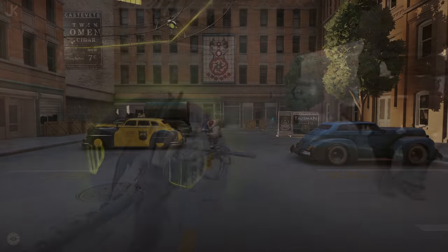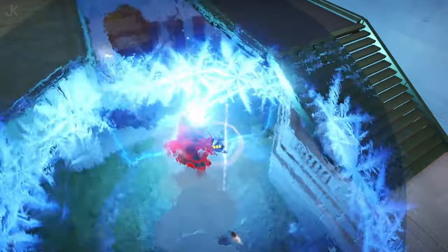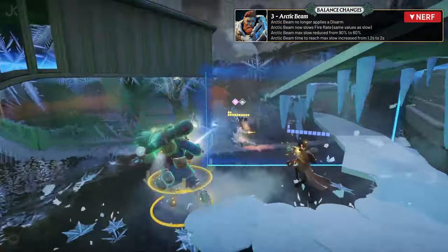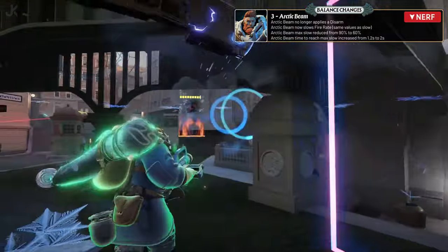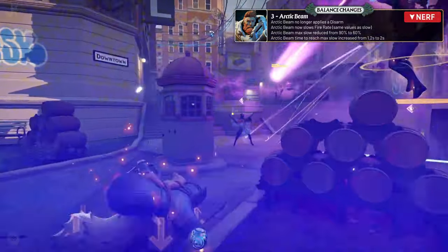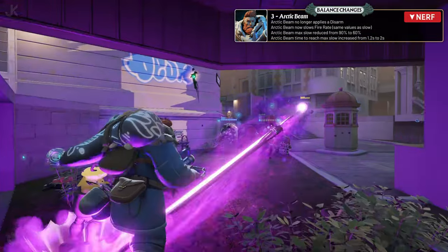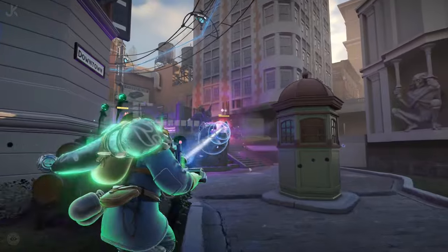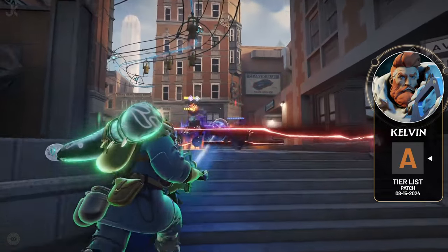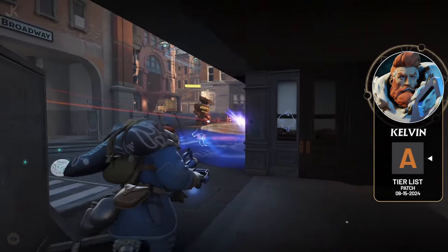Coming up next is Kelvin, whose bread and butter ability Arctic Beam has been nerfed extremely hard this patch. Arctic Beam no longer disarms enemies caught in it, and instead now applies a fire rate slow effect. In addition, the movement speed slow has been lowered from 90% to 60%, and the time it takes to achieve the maximum slow has been increased from 1.2 seconds to 2 seconds flat. Previously I believed Kelvin belonged in the S tier due to the disarm and movement slows he could apply to multiple enemies, but due to the patch changes he'll be dropping down into the A tier.